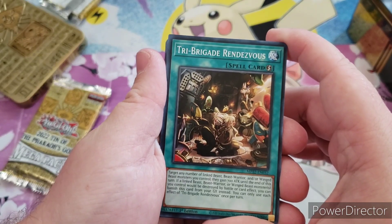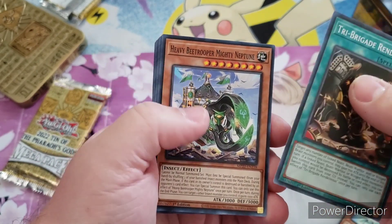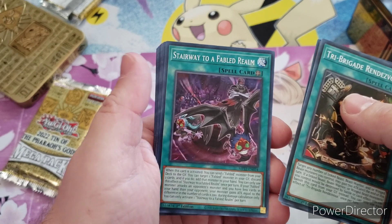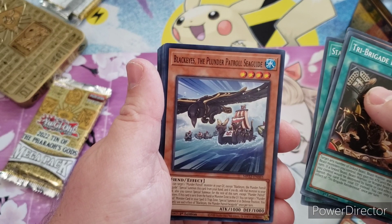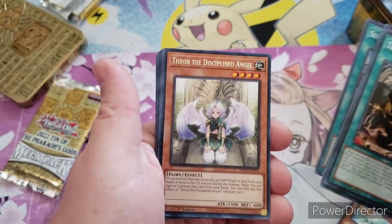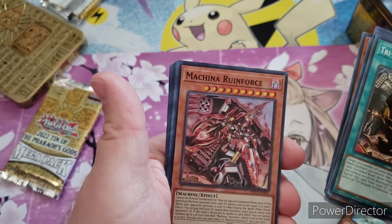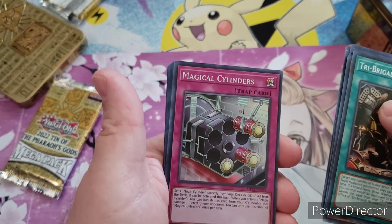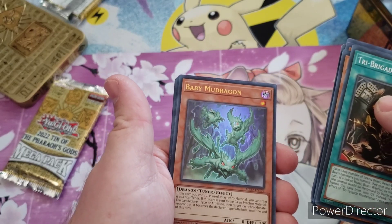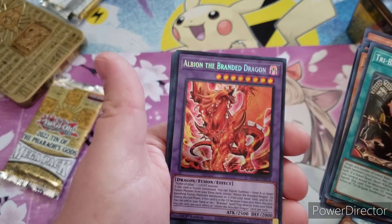We have Tri-Brigade Rendezvous, Heavy B-Trooper Mighty Neptune, Ice Jade Acti, Stairway to a Fable Realm, Black Eyes the Plunder Patrol Sea Guide, Supernatural Danger Zone, Throne the Disciplined Angel, Machina Ruin Force, Magical Cylinders, Branded Bond, Baby Mud Dragon — that's a cool card — and Albion the Branded Dragon, that's also a cool card.